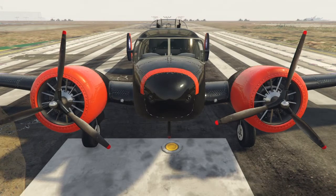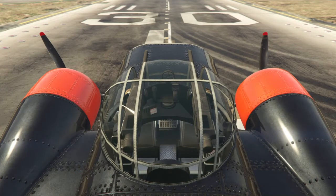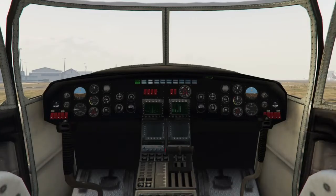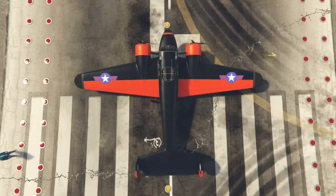This plane is based on the Beechcraft Model 18. In real life, this plane holds 6 to 11 people, but in GTA Online it only holds 3 — the pilot, the passenger, and the gunner.